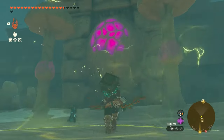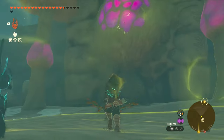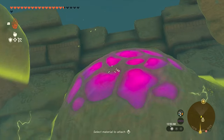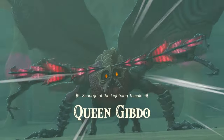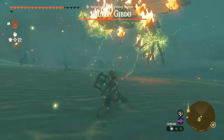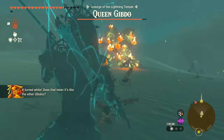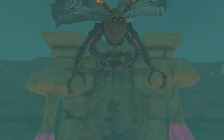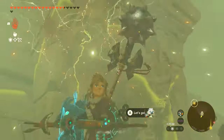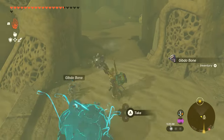When you make the temple rise, you'll notice a giant Gibdo hive on it. Use Riju's lightning power to shoot an arrow at it to reveal the temple's boss, Queen Gibdo. To get rid of her, use Riju's lightning, which will strip her of her armor. After you've struck her with these arrows a few times, she'll get annoyed and fly away.